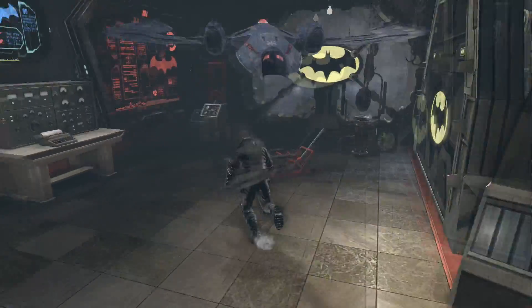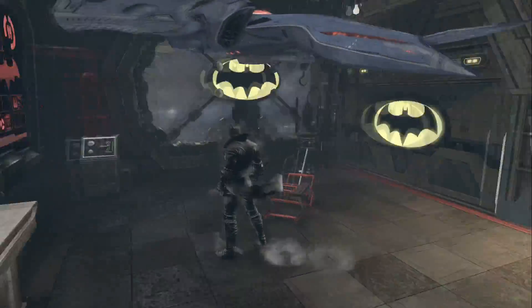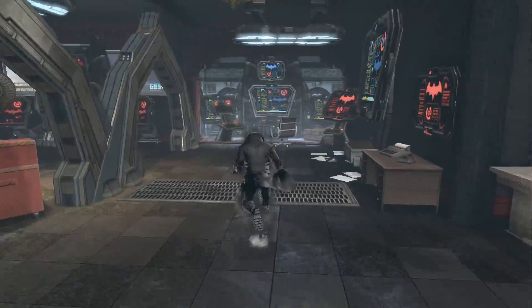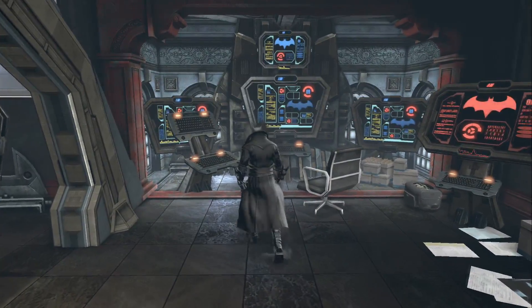Here's the entrance — really smart. You can see a Batman emblem, some computers, and here's the Batwing. He really makes it look smart even with other base items, like a construction area kind of thing with the Batwing.